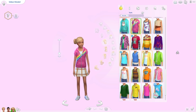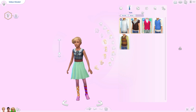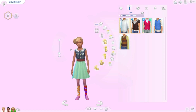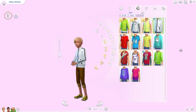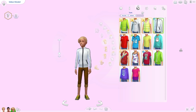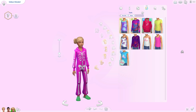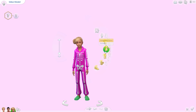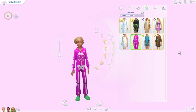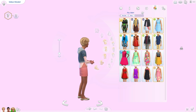Her everyday wear is actually really cute — I would have put a different color skirt but I think it's cute. Her formal has some colorful high socks — she clearly picked out her own outfit — but the dress is adorable and I love her hairstyle. Her athletic wear is an interesting combination but it doesn't look too bad. Her sleepwear is a bright pink Halloween onesie with green slippers — she's ready for Halloween!